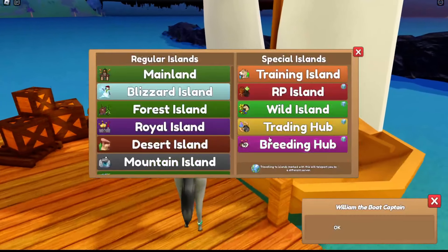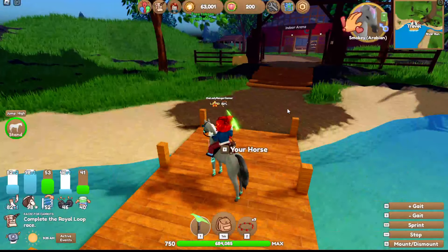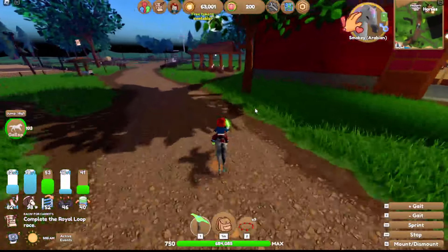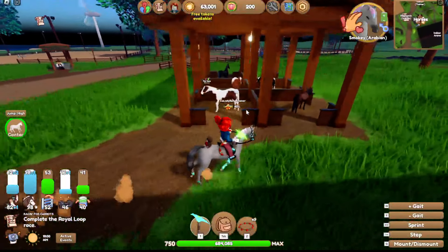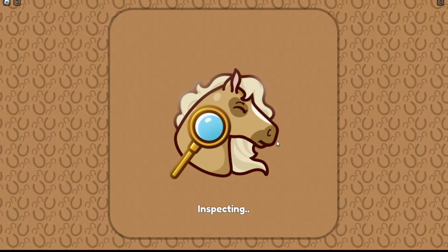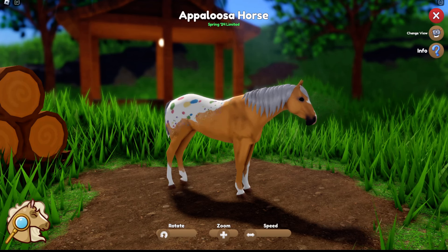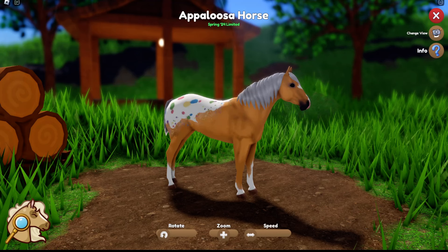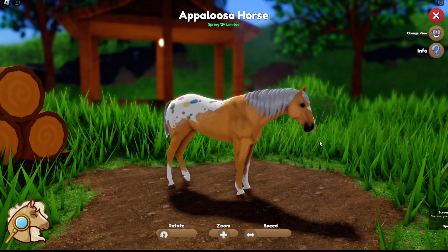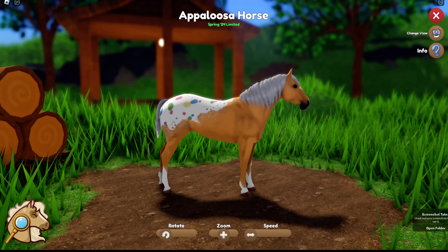Trying to find the third event horse - I'm sure the appaloosa is the most common one. Oh - there's a bay... wait, what's that? Here it is! Oh, I like that a lot - that is pretty! It's got a little smartie butt - you guys know what Smarties are? That is cute! Yeah, I think this one might actually be my favorite - it is so pretty, I literally love it!